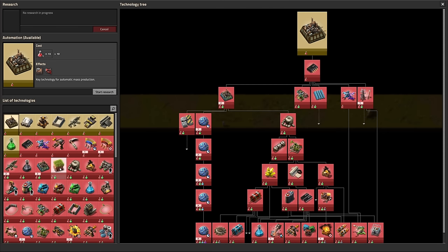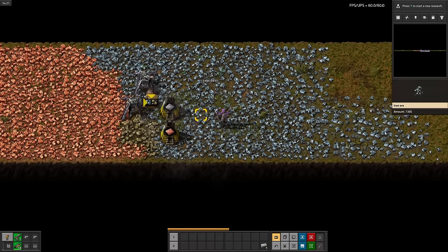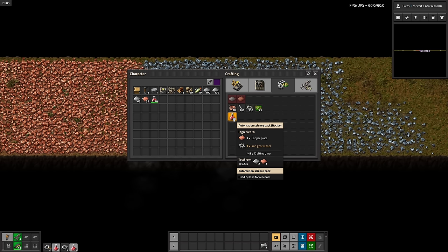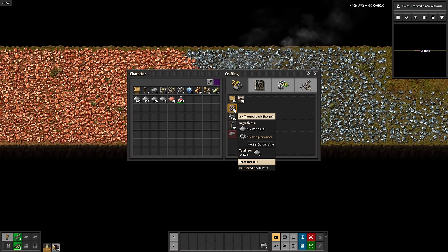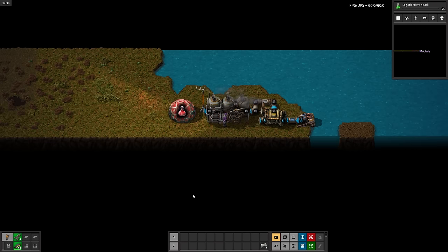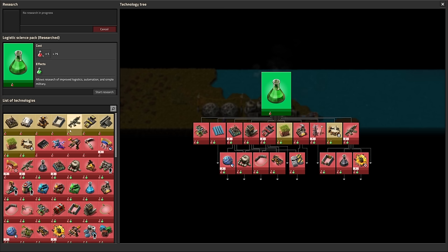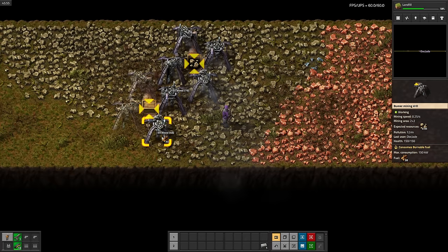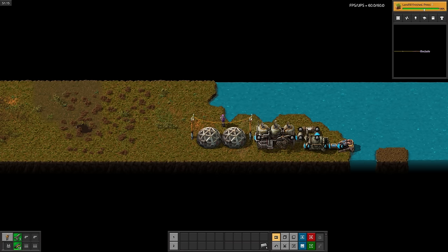Landfill is a green science research, so we'll have to make 125 red science and 50 green science to unlock it. Red science isn't too bad, only takes about 10 minutes. And after another 10 minutes of crafting the ingredients for green science, let's go set up the lab. Green science is done. I'll start crafting it, then grab some stone for landfill. There we go. Let's start crossing the lake.